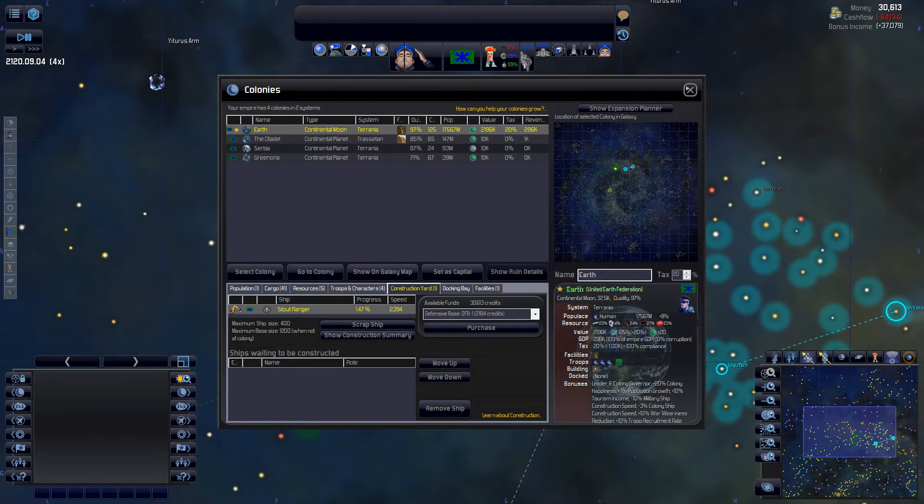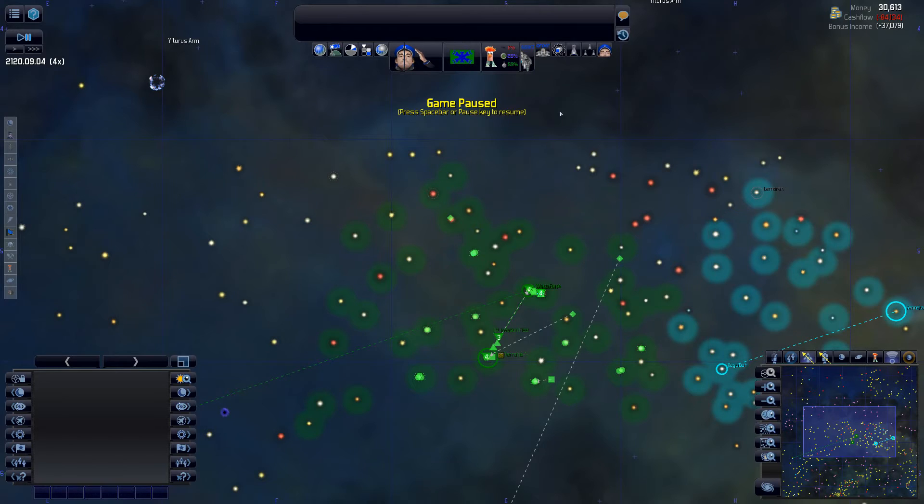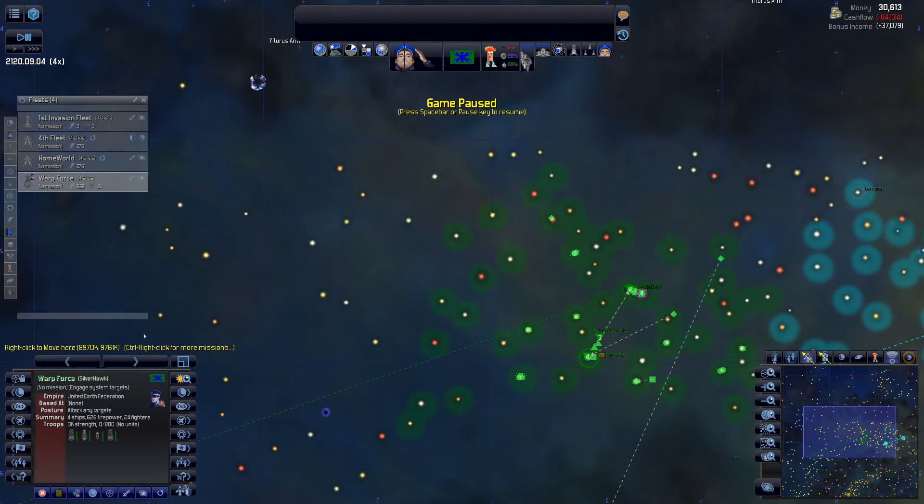We do have a pirate agreement right now that's costing us a fortune, and I think they're going to probably break it anyways. Chris Lighthawk suggested we assemble our ships into the warp force. What do we got in here right now? We got 626 firepower with 24 fighters at the moment.